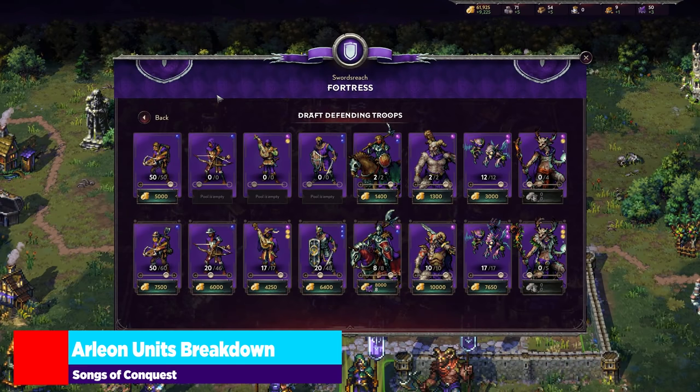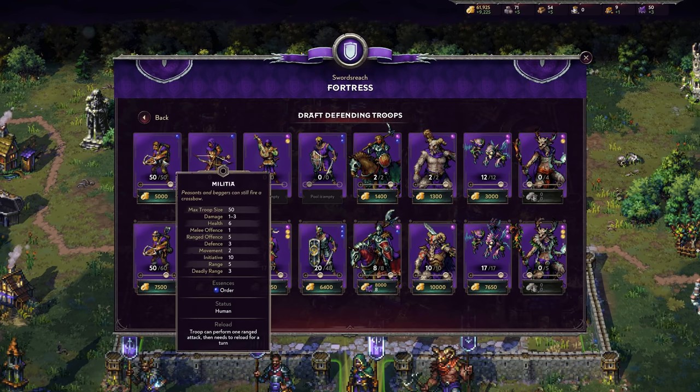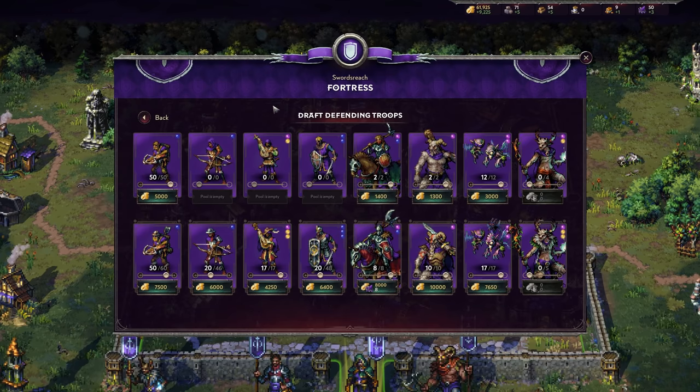When it comes to units, you have a lot of fun variety. My personal favorite faction in Heroes of Might and Magic was the Knight faction — Haven — and Arleon really rings true to me. Just keep in mind your first two units you truly get access to are Militia and Minstrels. You don't get access to Rangers right away; they're locked into a medium building, the barracks, that also includes Footmen.